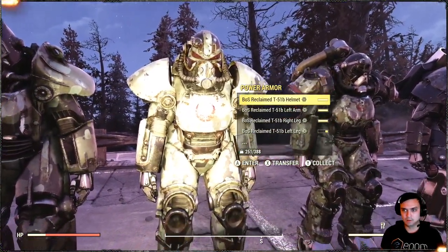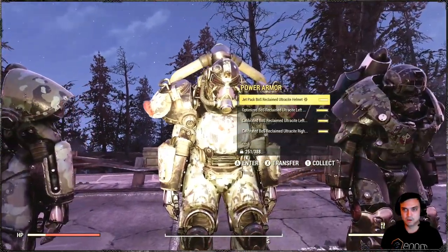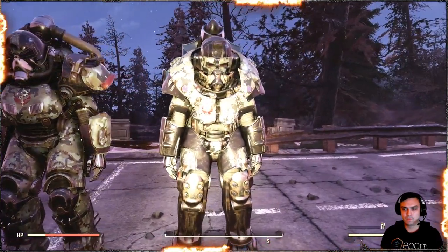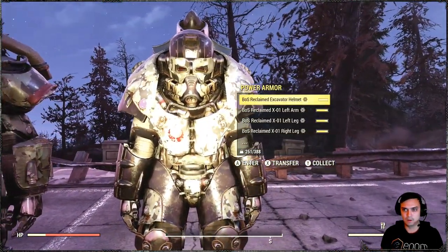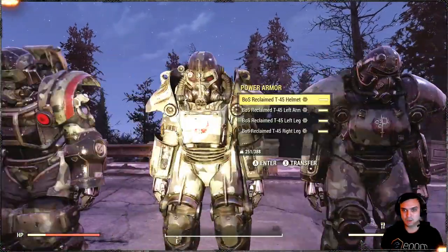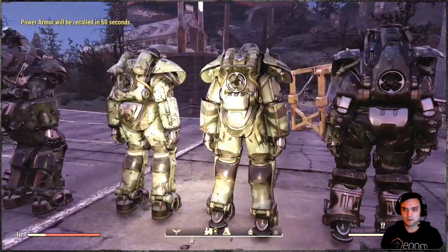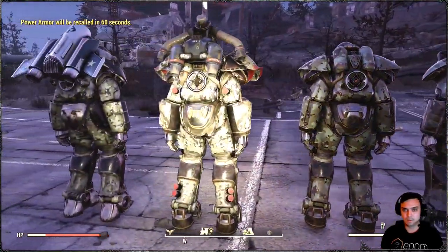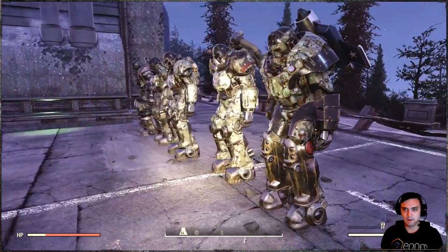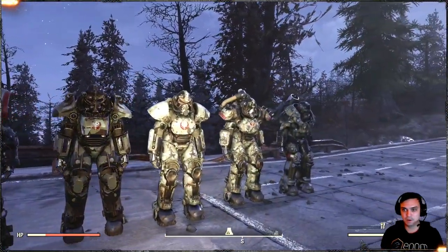This is Ultracite, and this is X01. So we have: X01, Reclaim Helmet, X01, Ultracite, T51B, T45, and Excavator — that's how they look from the back. I would love to show you how it looks with the other power armors, but unfortunately I don't have them, so I hope this is more than enough.